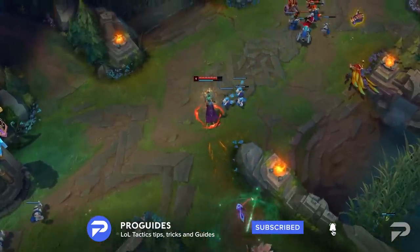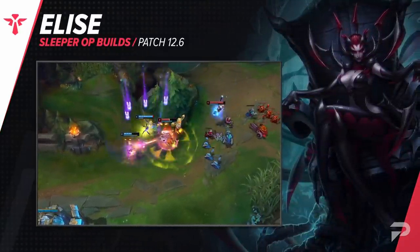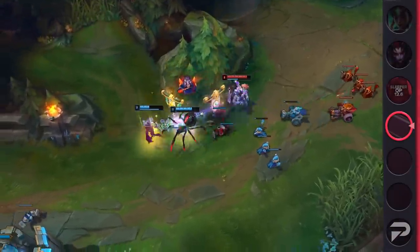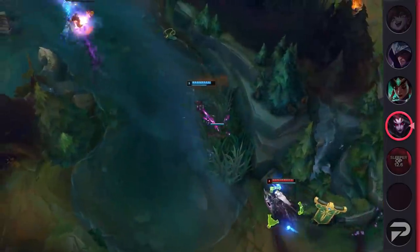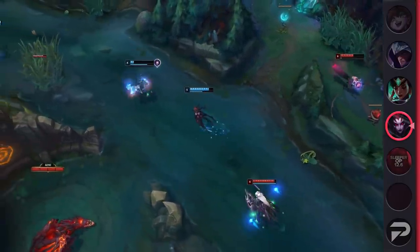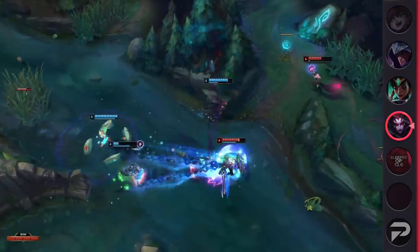We'll be starting off with Elise Support. This isn't just some cheesy pick that looks good when you stomp in low elo — it's a tried and true tactic that does well even in high Korean solo queue. So if it works at the highest levels of gameplay on the second most competitive solo queue ladder in the world, then you know it's legit. Think of how scary it is to play against a standard CC support like Leona or Nautilus, especially when they're paired with a strong early game ADC like Tristana, Lucian, or Draven.